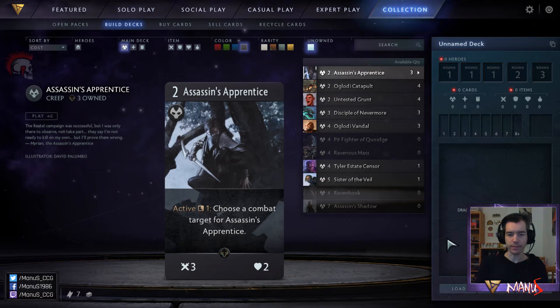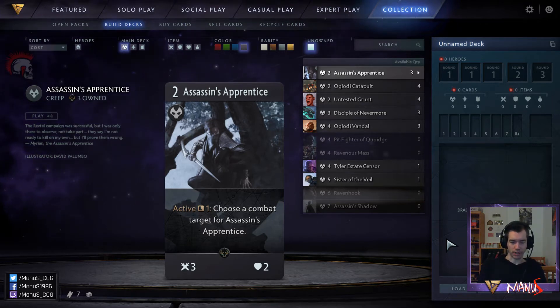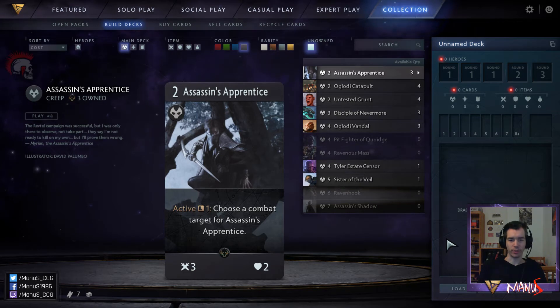First off we have Assassin's Apprentice. This might look a bit underwhelming, due to the fact that it is a 3-2 and doesn't even beat a melee creep, but that's not its purpose. Thanks to its ability, that can be used once a turn, you can choose a combat target for Assassin's Apprentice, which makes it great for sort of ganking or flanking opposing units.